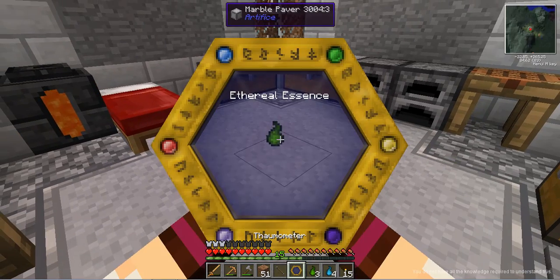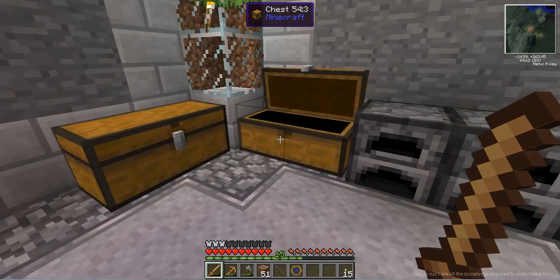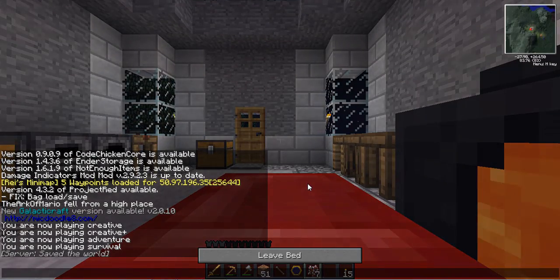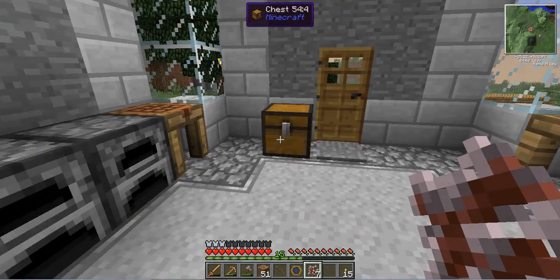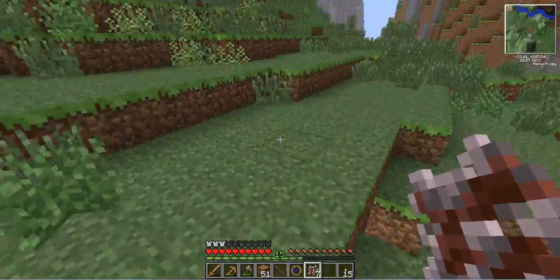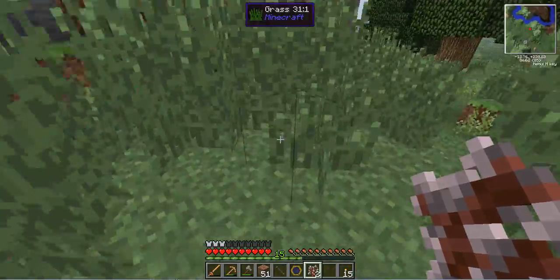I don't have all the knowledge required to understand this, so that probably doesn't work that way. I also found these lovely white cherry saplings which I'll have to plant. I've been exploring all sorts and all over - it's quite cool. We'll have to investigate some of this area later. I've tried to grow these white stained saplings but it's not good, so I'll just plant some of these white cherry trees to get some fancier colored wood perhaps.